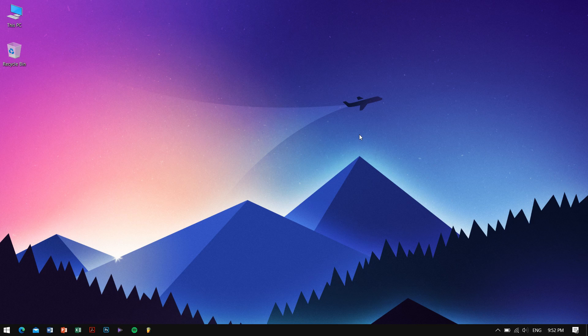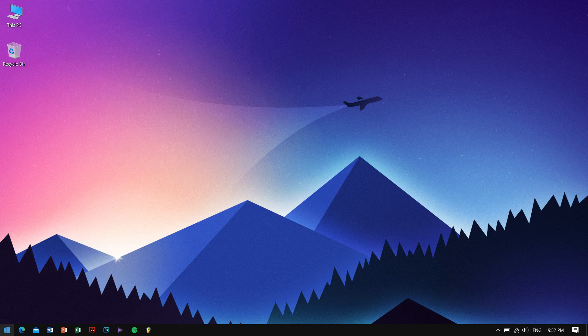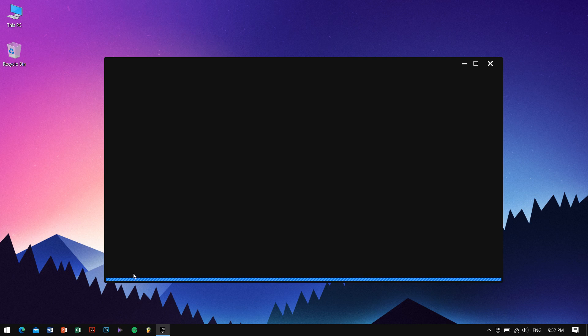Right now before starting, I just want to show that I am connected to my mobile hotspot. I use my mobile's data for playing the game. Let me open up the game and I will show you that my NAT type is strict. The game is loading, so I'll be pausing the video and meeting you after the overall process has been done — stay tuned.